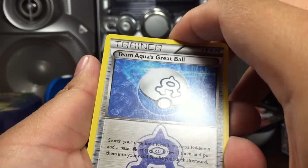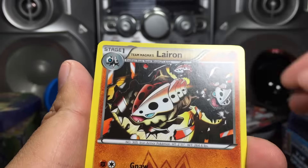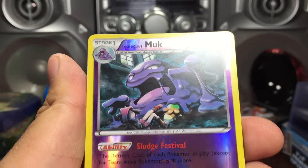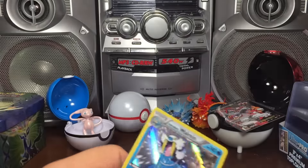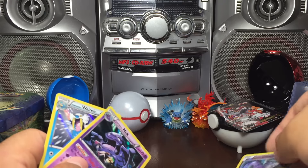Two last packs - here we go. Team Aqua's Great Ball, Team Magma's Magnemite, Team Magma's Seviper, Kingdom holo, reverse Muk rare I believe, and the last one is a Wailord holo. Let me keep these close together, searching through it.